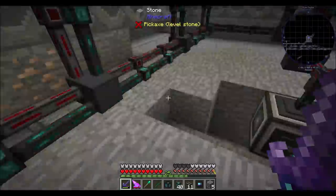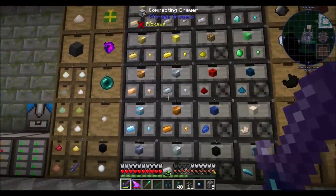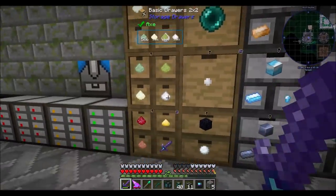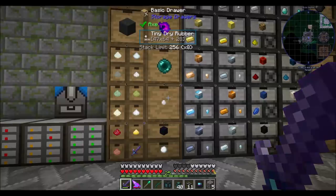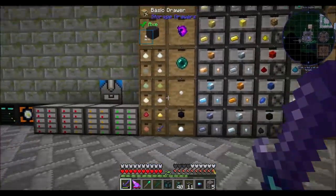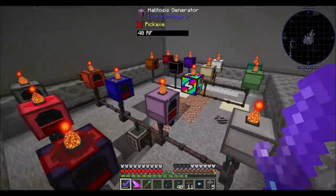I wonder if snow works in the Compacting Drawer. Does snow work in a Compacting Drawer? Do I have snow in a drawer somewhere? I assume I have snow in a drawer somewhere because I have 2,048 of it — that sounds very drawer-like. Yeah, there it is. It's in there — that's where my snowballs live. Does snow work in a Compacting Drawer? It might. My whole drawer system is very full. Well, if it turns out that we can't keep up with things, so that's all eight of these — this eight set is complete.